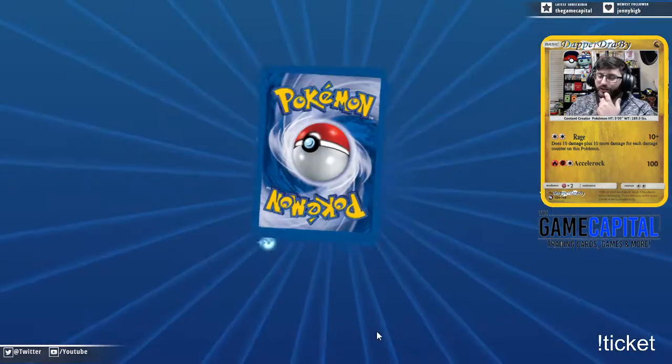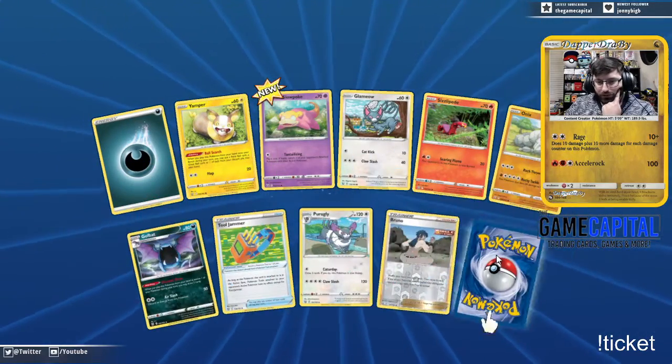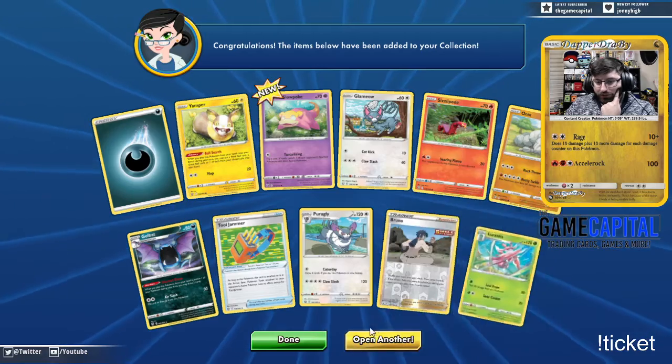Oh look at it — I want this IRL! The Korrina's Focus full art — beautiful card! Nice Sap Sipper Buffalant. Love it. Korrina full art, can't go wrong with that. Single strike Bruno and a Lurantis.